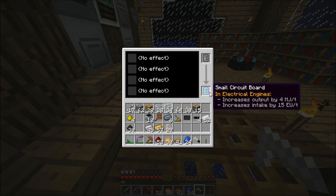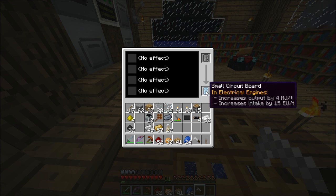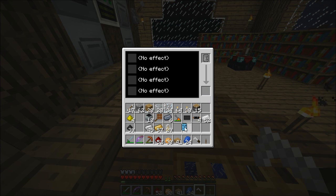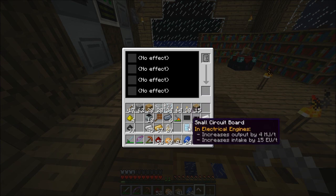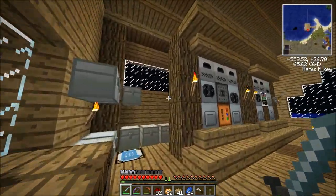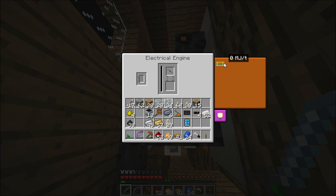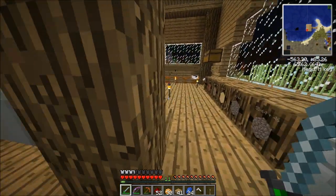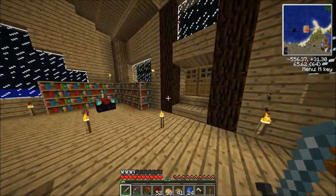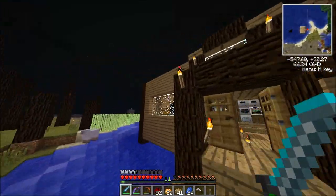Now I have a circuit board that will actually do what I thought I was already doing — increase the output of my electrical engine by 4MJ per tick, which is going to triple the speed of my quarry. I believe the default electrical engine speed is only 2MJ. You can actually check it by looking on here. Let's go over to the quarry and try it with this circuit board and see if it makes any difference — as long as I don't get struck by lightning on the way.